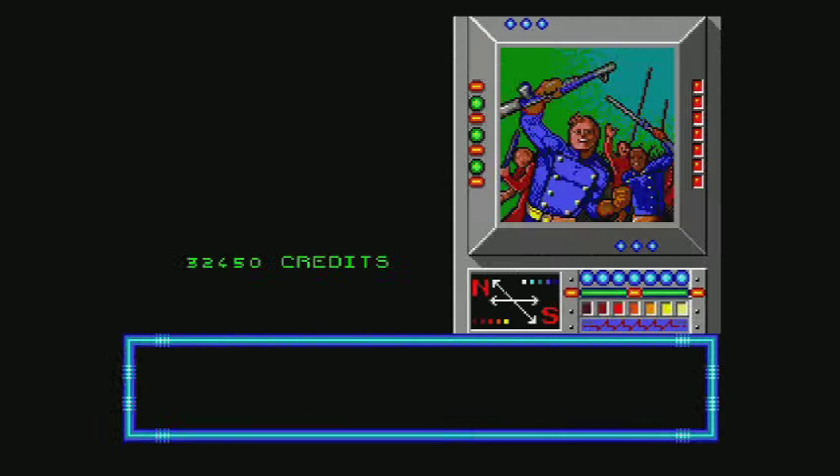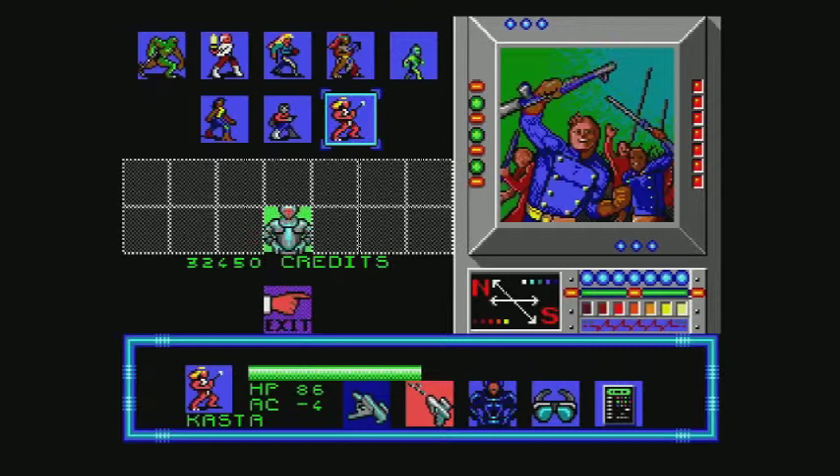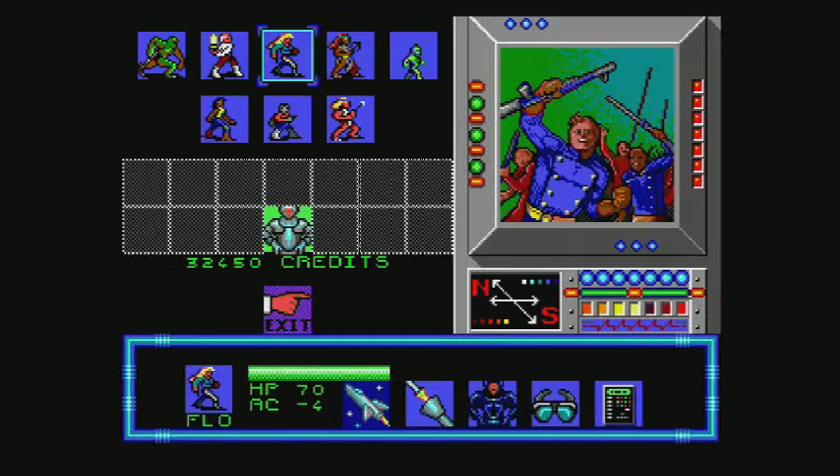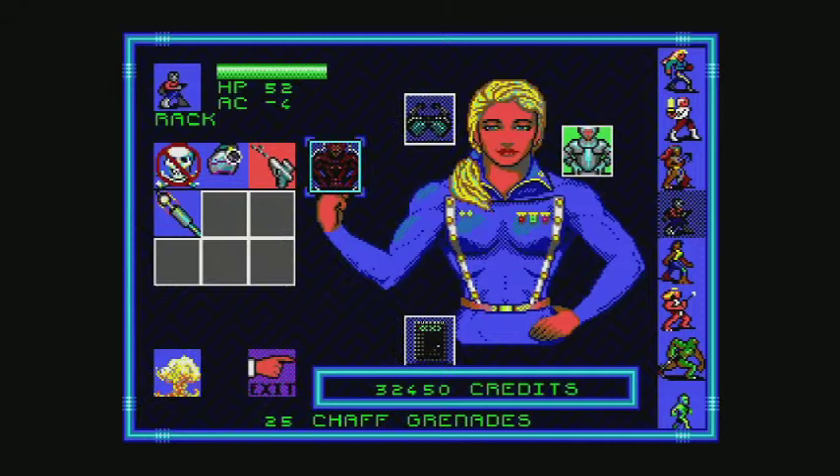She gives you a weapon as a reward. That can definitely go to Caster, because she's going to hit like a truck now. And that Venetian armor — I don't think it's better than what Rack has.